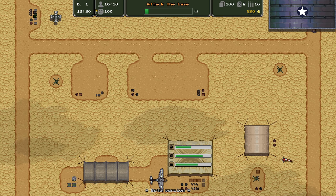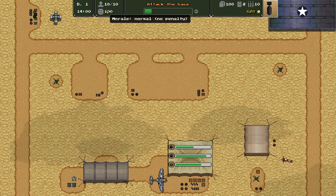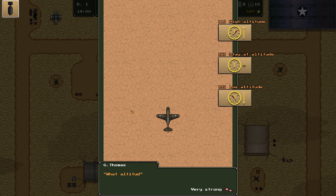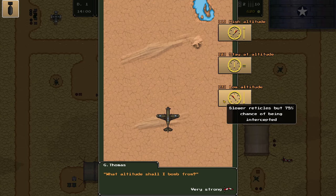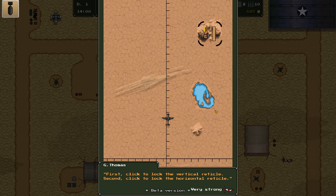We also have various stats displayed: what day it is, what time, how many mechanics are available, and morale. If someone gets shot down, you obviously lose morale. Okay, so we're actually bombing — apparently there are enemy Stukas in the area and we're going to bomb from a low altitude. Here's the combat.